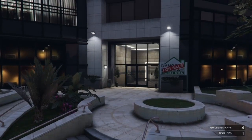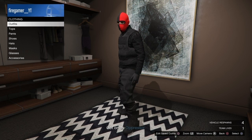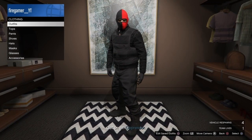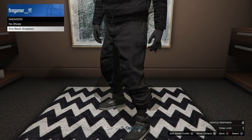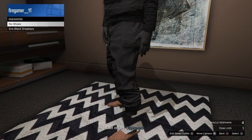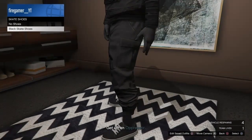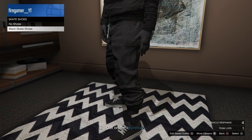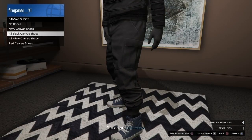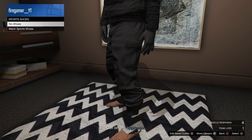After that, you guys want to go to your wardrobe where you guys can change your clothing. You guys want to save this outfit, or before saving, you guys can also change your shoes. If you guys have any shoes, you guys can change them. And you guys can see here that the glitch works — it is literally invisible. Let me just do a showcase for you guys. I'm going to put this one, which is pretty cool — red and black.